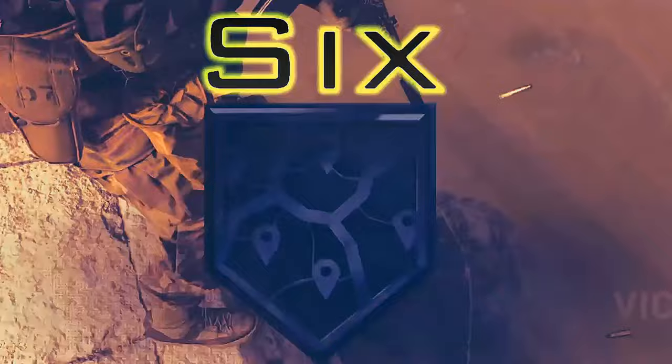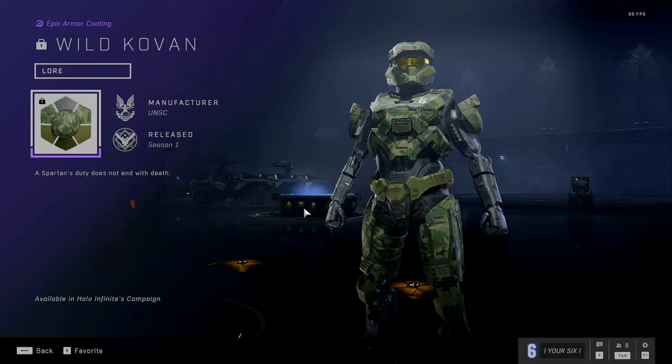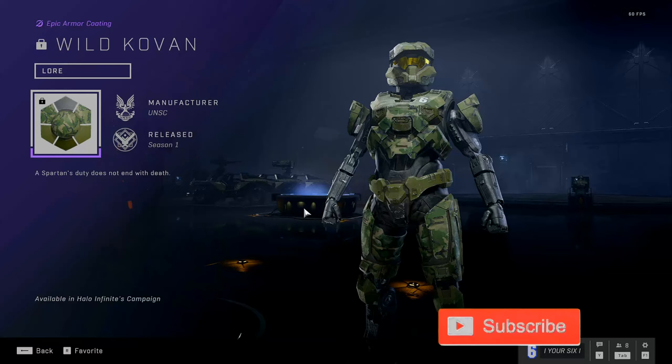So you can easily unlock the Wild Coven Armor Coding in Halo Infinite's campaign. I'll show you the exact location on where to find this. So let's go over to the campaign right now.